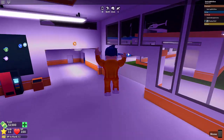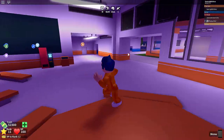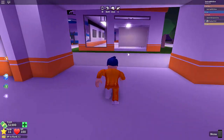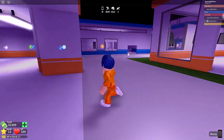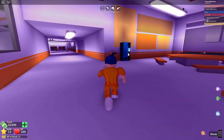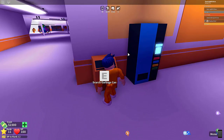Today guys I'm making this video showing you how you can actually escape from this jail. There are a lot of different ways — I'm gonna be showing you some of the fastest ways to get out of this jail right here. Basically all you have to do is go up to a garbage can — they're all over the prison.